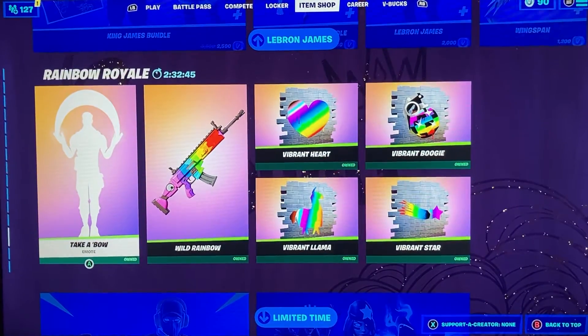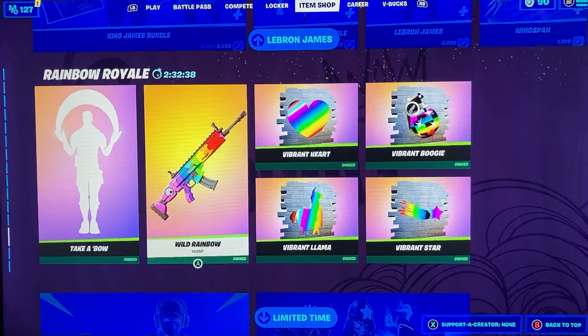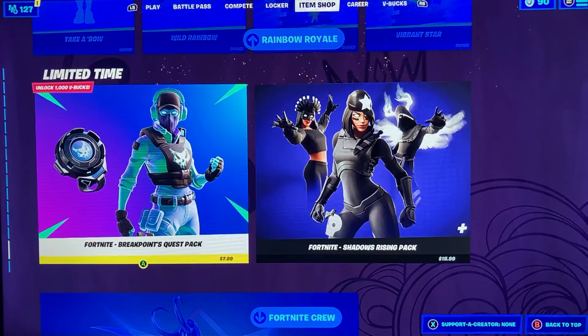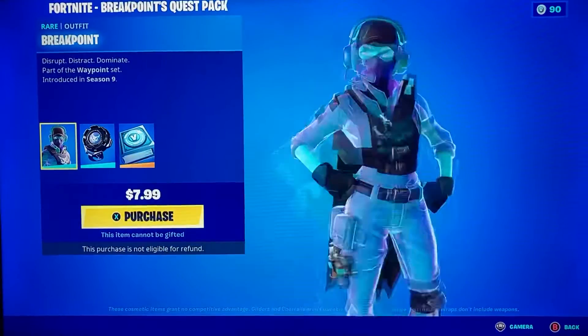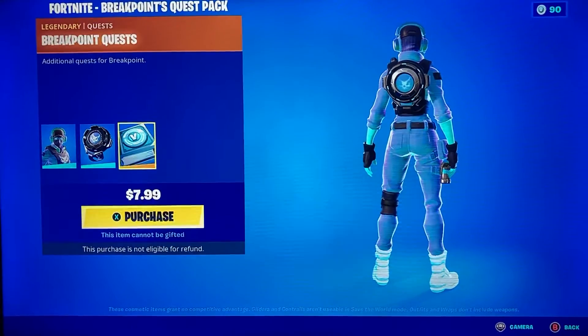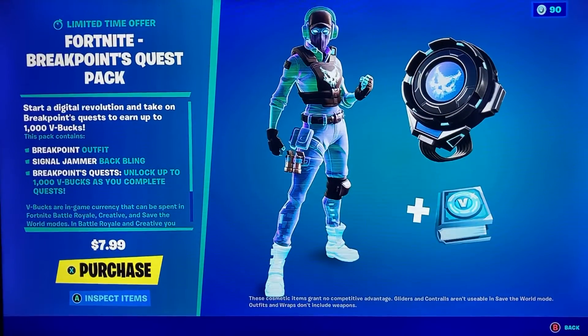We got the Rainbow Royale section of the item shop and all these items are free — zero V-Bucks, so the Rainbow Royale items are all free. We also got the Breakpoint Quest Pack, which is only $7.99 in the US — it might be more from where you are. You get the Breakpoint skin, the Signal Jammer back bling, and the quest gives you 1,000 V-Bucks as you complete quests.